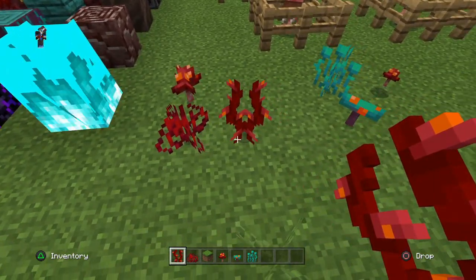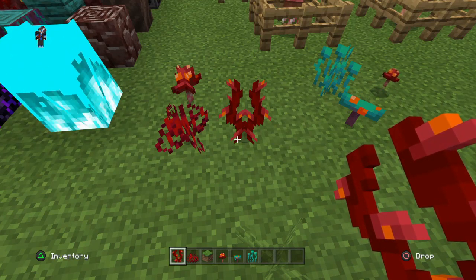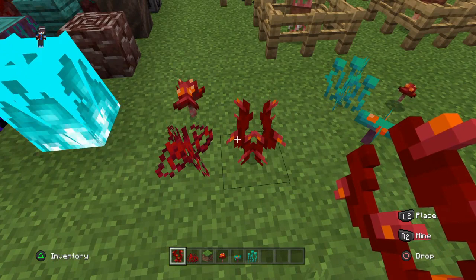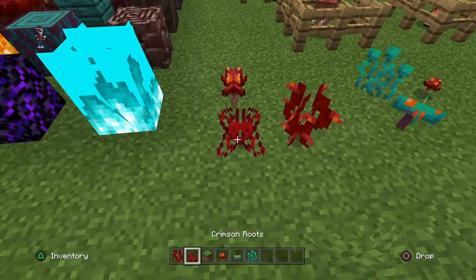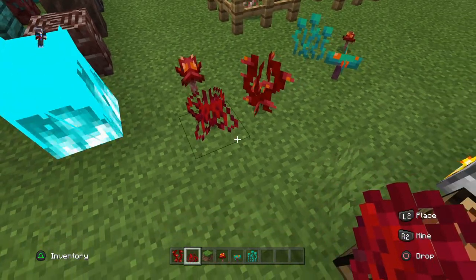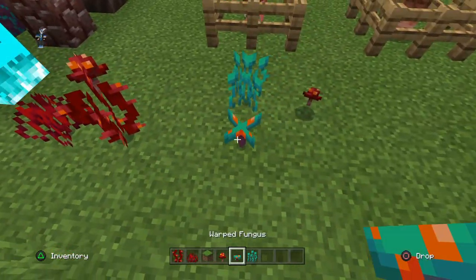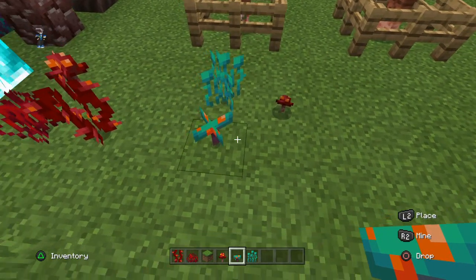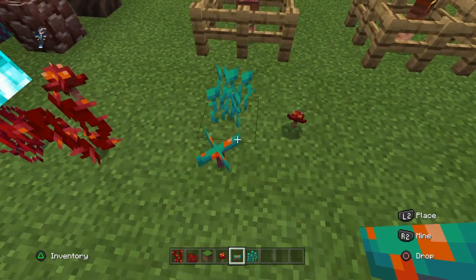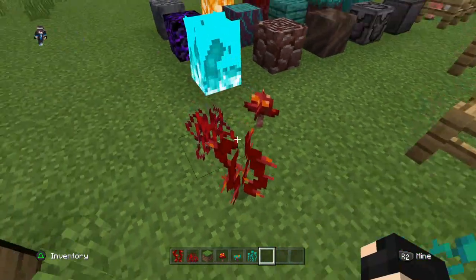Moving on, we've got these very strange looking vines and roots. The weeping vines are basically the brand new vines of the Nether — like overgrown plants or growth in the Nether, which will make it possible for you to live there. Then you've got some crimson roots, which is similar to that, then some crimson fungus which you'll be able to craft with, some warped fungus which you'll also be able to craft with, and last but not least some nice blue warped roots.